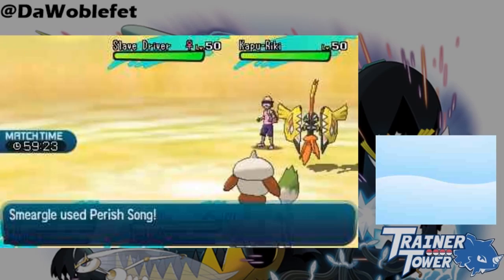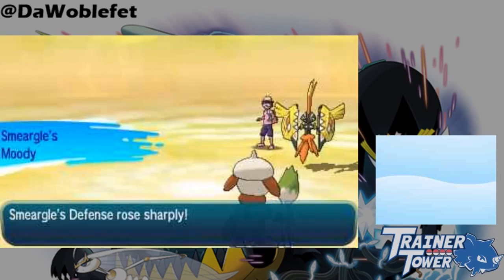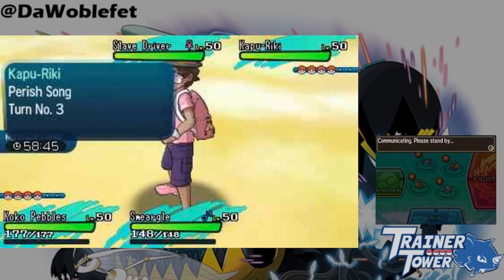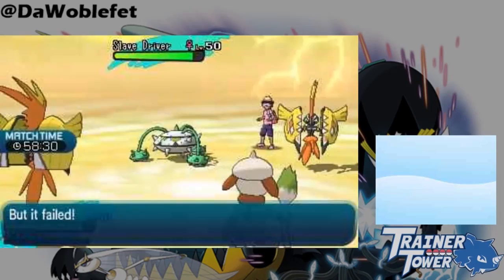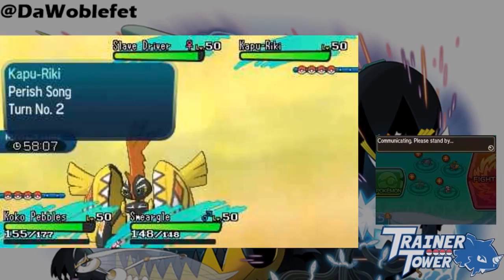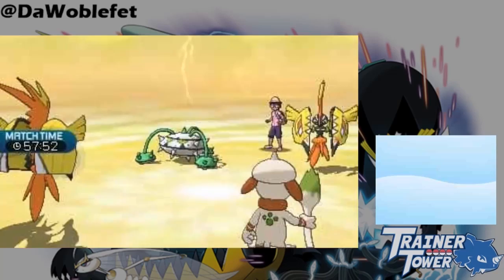Similarly, using Skydrop or any move that puts you in a semi-invulnerable state will let you ignore the initial countdown of Perish Song. This can be used for or against Perish Trap teams to manipulate which Pokémon are affected by Perish Song. To clarify, Skydrop does NOT pause the Perish Song counter — if you or the Pokémon you're targeting is already affected, the Perish counter will still tick down up in the air.